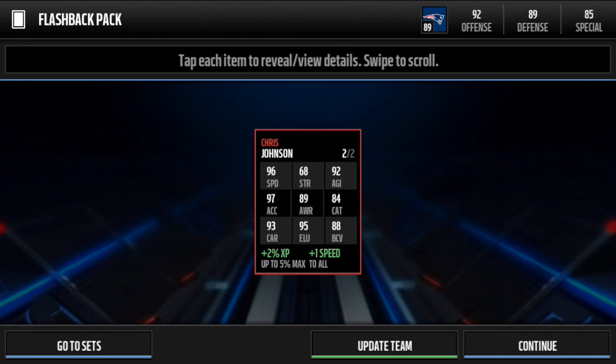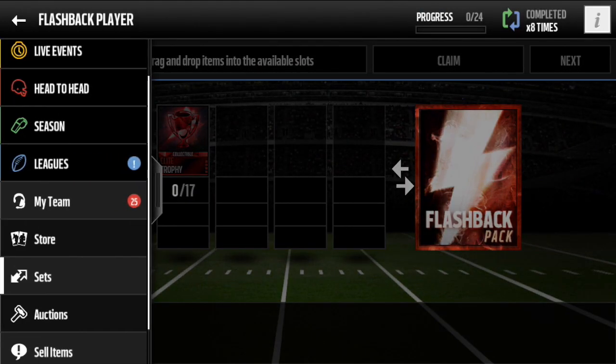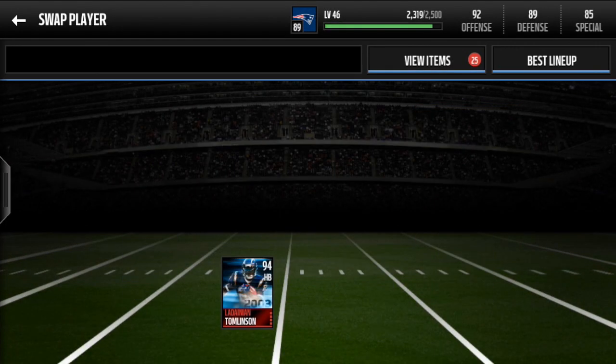We get CJ2K — let's go! 90 overall, plus one speed, amazing — 96 speed so he gets 97 speed when it's all said and done with his bonus. 88 ball carrying vision, 95 elusiveness, 93 carrying which is really nice — hopefully he's not gonna fumble the ball too much. 68 strength — not a bad pull. I'll get some gameplay with this monster, but let's go ahead and put him up against LT.